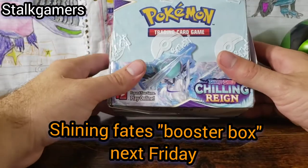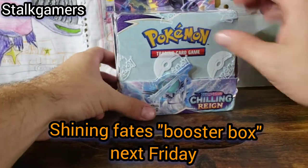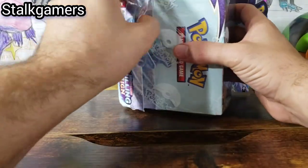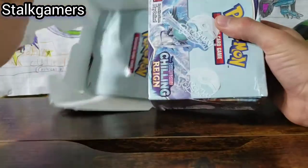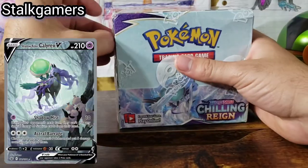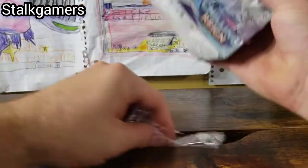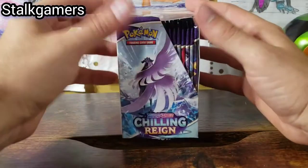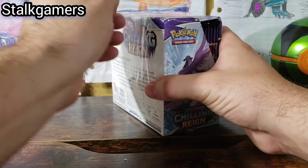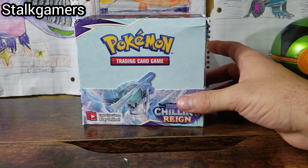Alright guys, let's see what we can do with this box. We had put this box inside the last box overnight to see if it gets a little bit of luck from the last box, because we had gotten that Shadow Rider in the last Chilling Reign Booster Box. So we're going to see if we can get a little bit of luck from that box. Here we go. She is open.